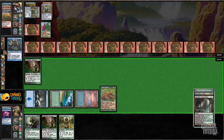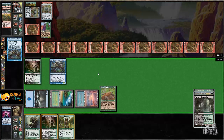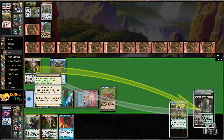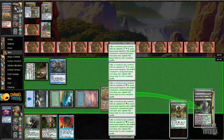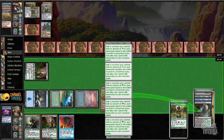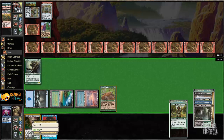That was a kind of unfortunate Brainstorm off the cascade — just not finding us Griffin. Or Plague — Plague would have been amazing obviously. This doesn't do anything. I'm just going to scoop it up here, but I'll draw a card first. Nice combo, right?